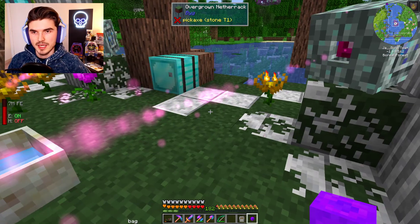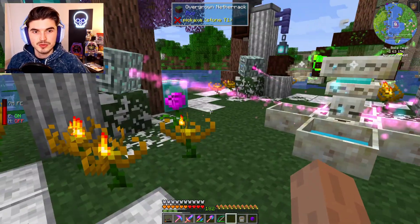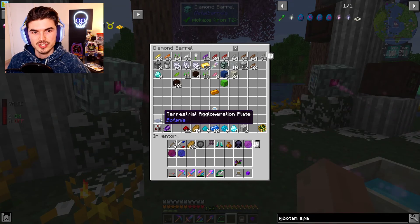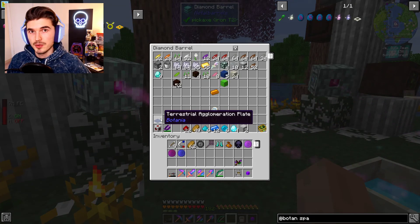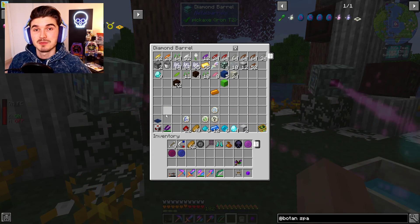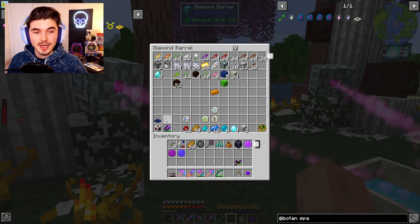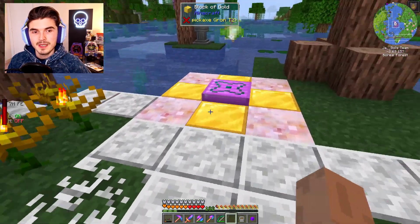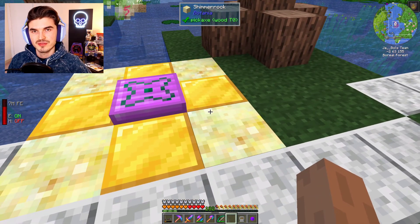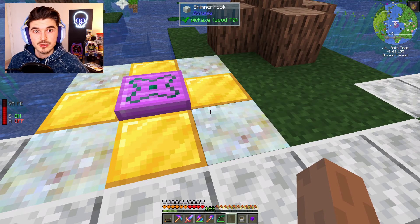The other thing we have gotten up and going is this setup over here, which is the Mana Infuser. This is replacing our terrestrial agglomeration plate. I know Will left a comment on the last episode trying to explain how it's pronounced — I'm in the same boat, I have no idea. We did get this Mana Infuser up and going, which is very similar to the other one in layout but with different materials this time.